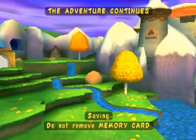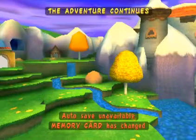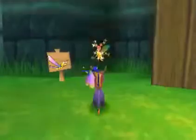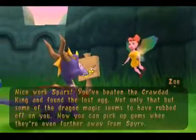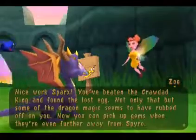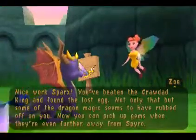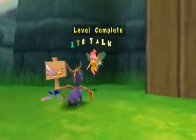Let's go! Now that was really, really short. And that's it — now we have unlocked an ability for Sparks. Let's see what it will be. Nice work, Sparks. You've beaten the Crowdat King and found the lost egg. Not only that, but some of the dragon magic seems to have rubbed off on you. Now you can pick up gems when they're even further away from Spyro. That's excellent news — that's really, really stinking cool.